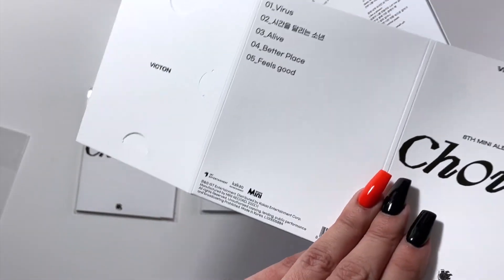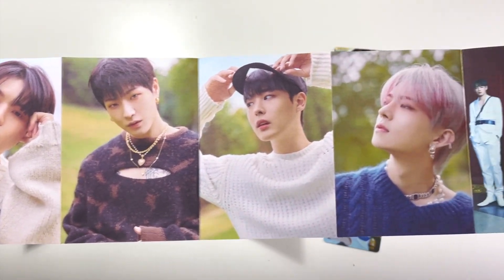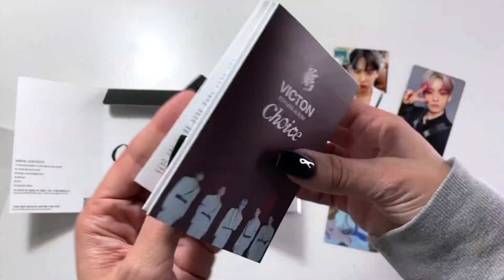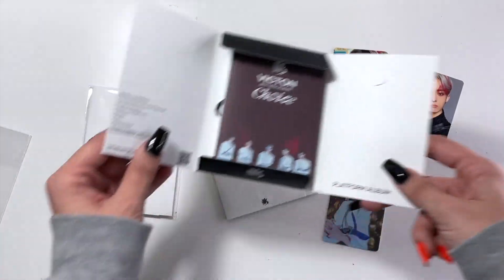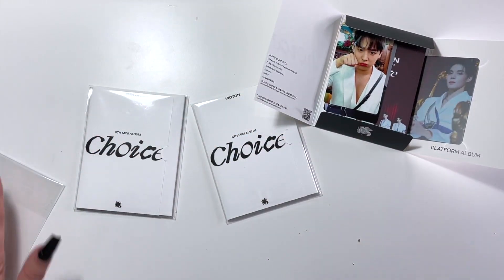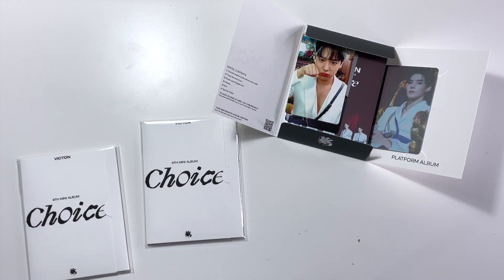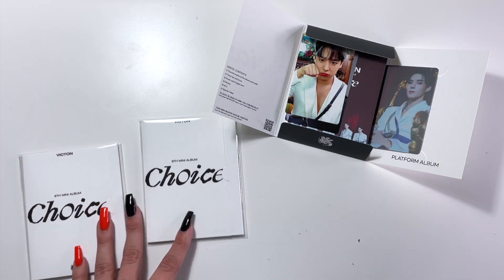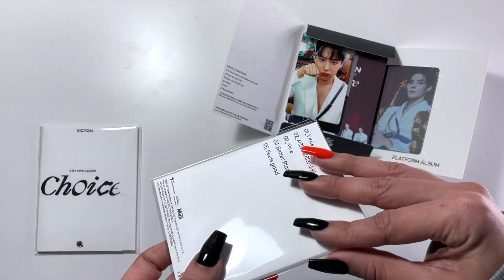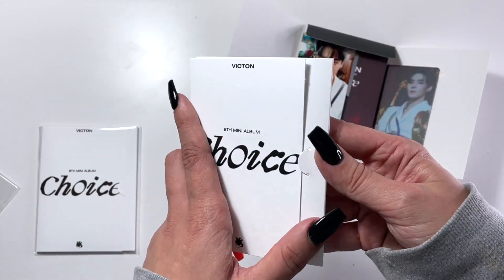Then on the inside we have a little accordion book, which is nice — you still get a little bit of every member. And on the back there are all the lyrics. These will be really quick to go through. They're like the eco-friendly version of buying multiple albums, which I appreciate, but the problem is with so many different versions and photo cards, people who collect everything — like me for Victon — aren't going to just choose one, so it's a bit hit or miss.